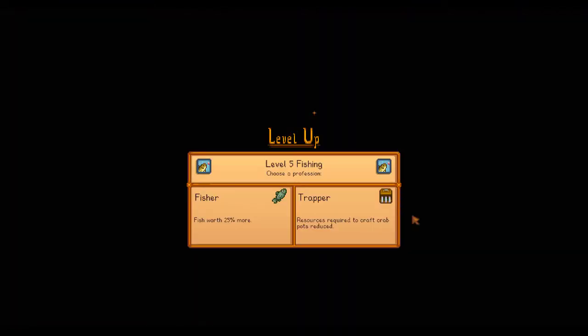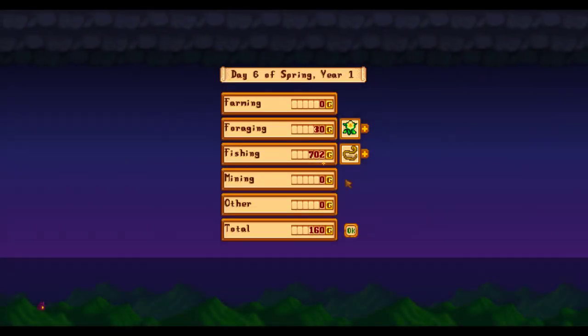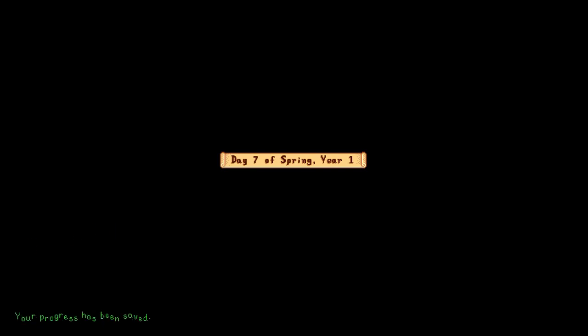Alright. How much money did we make? Level 1 farming — not bad. Level 5 fishing — yes! Gonna take Trapper, because I want to do the crab pot thing. 700 gold, not bad. Hopefully you guys enjoyed watching this, and I'll see you all next time.